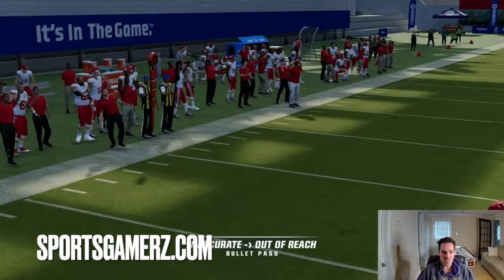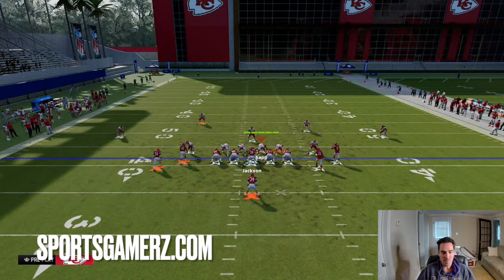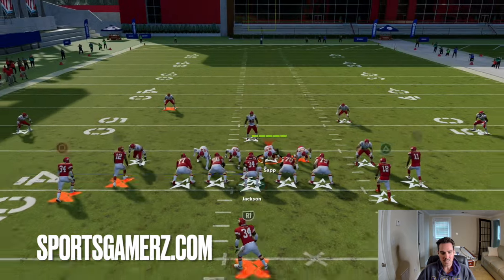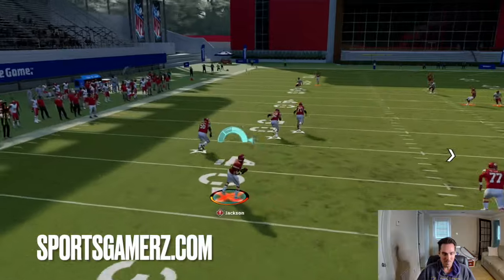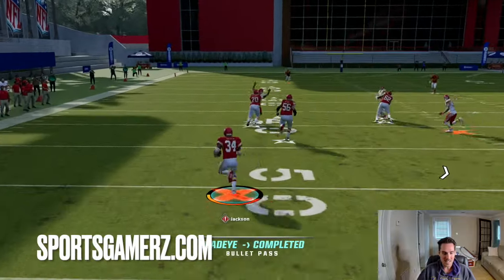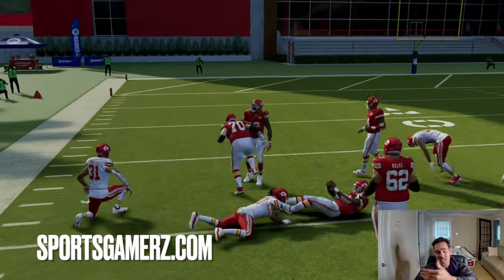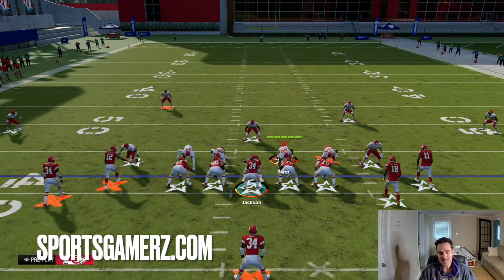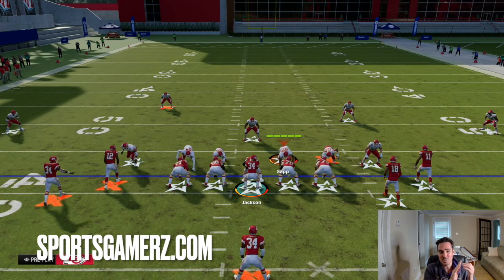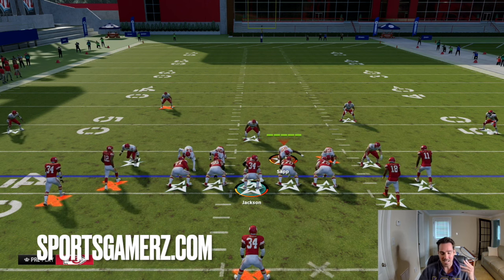Don't forget about the slip screen when you run this play. It's probably not the first thing you're thinking of throwing, but the slip screen across your body can be a big play. Sometimes throwing across your body can give you inaccurate throws, but most of the time you get a good enough throw to get it off. And as you can see, you have a bunch of blockers in front that will result in a big play. If they're not respecting the screen and are dedicating all their resources to stop the rollout corner and the scramble, throw that slip screen across your body once or twice — you might get a huge play, if not a touchdown.